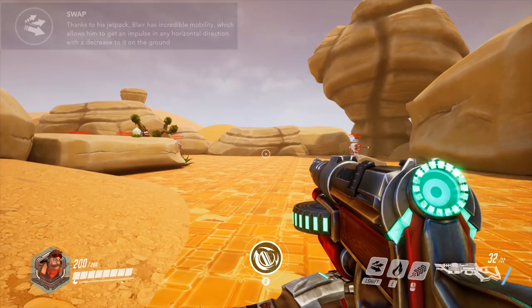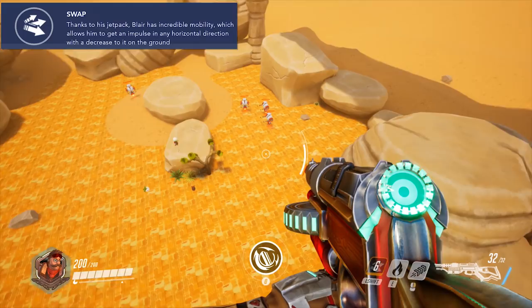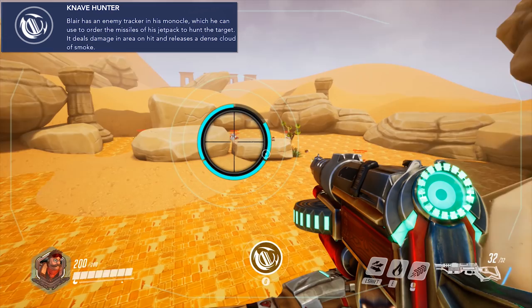However, he gets even more mobility with his shift ability, Swap. This is a lot like Hanzo's Lunge in that it allows you to move in any horizontal direction. Plus, it works really well in conjunction with Pinpoint Pulse to give him a massive range of aerial mobility.